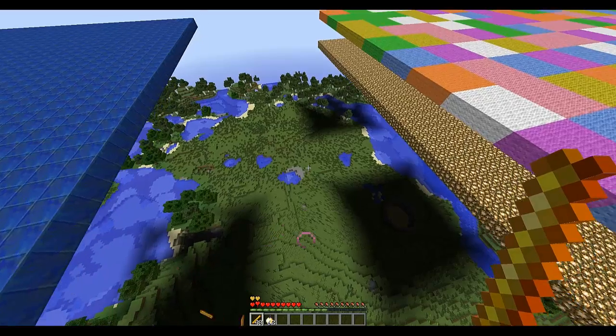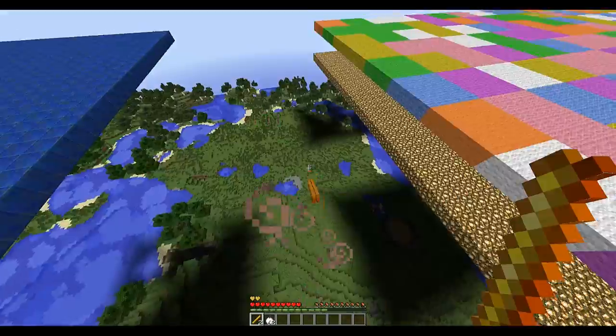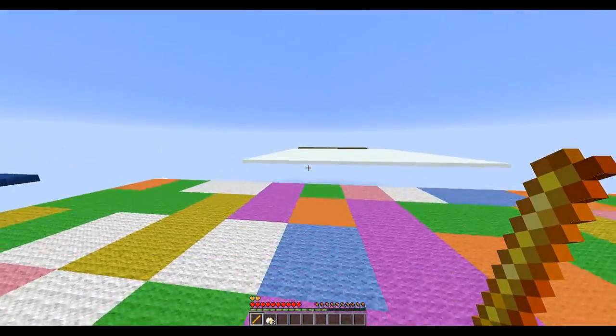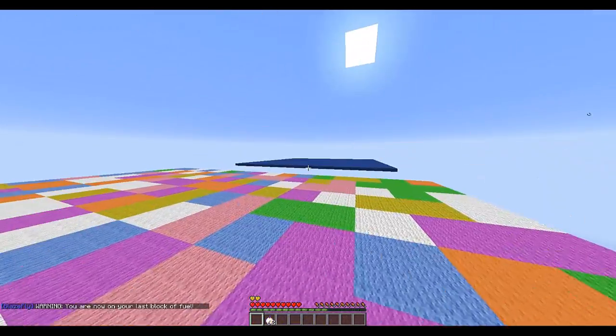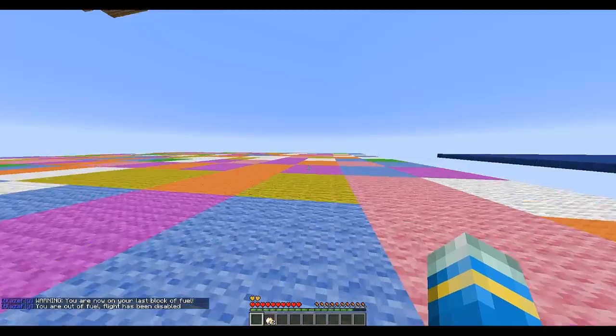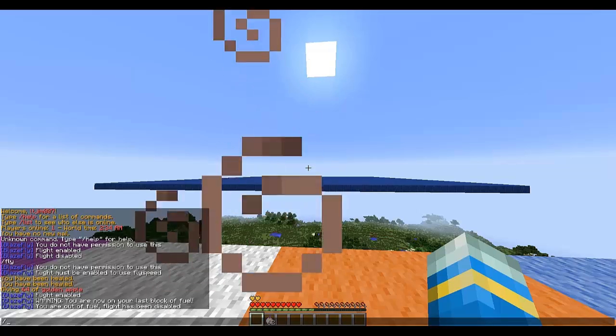Let's get rid of loads of them so you can see what happens when I have zero. Let's halve them — so I have two, and I have one, and I have no more. It says 'you're out of fuel, flight has been disabled', so I can't fly anymore.